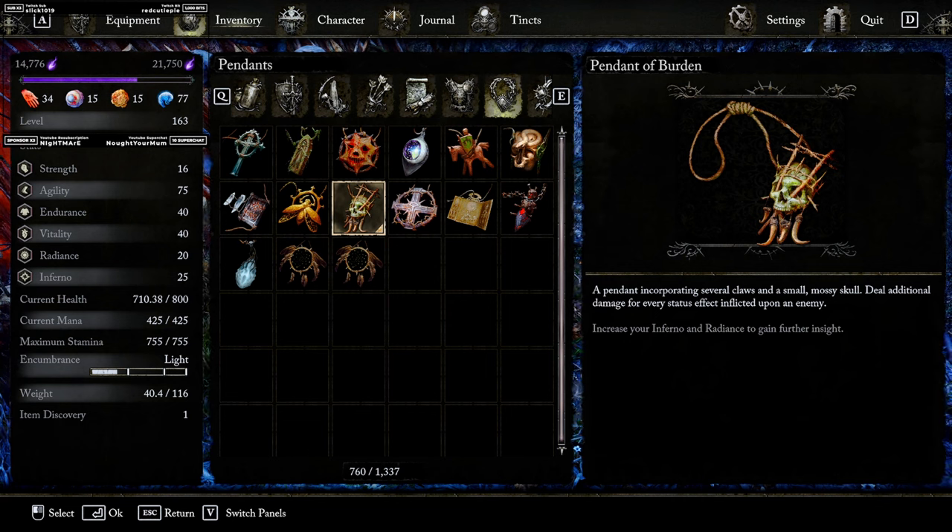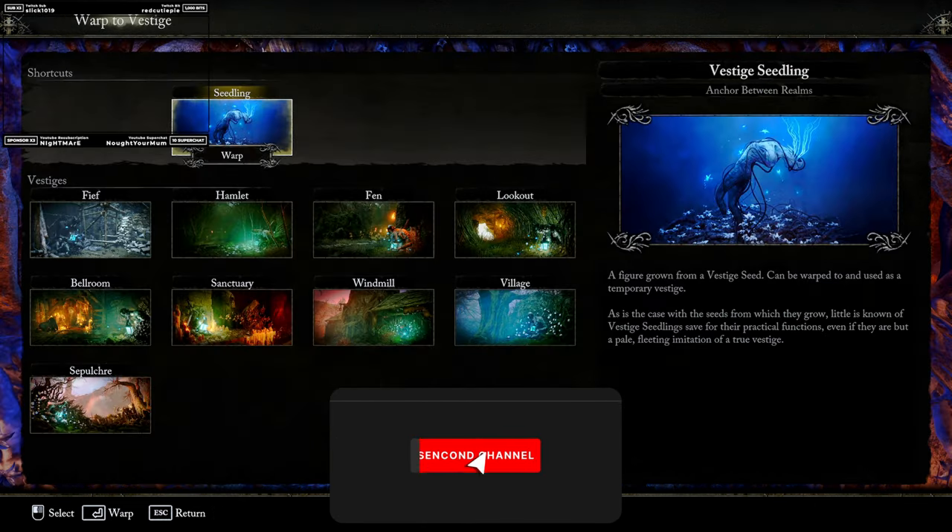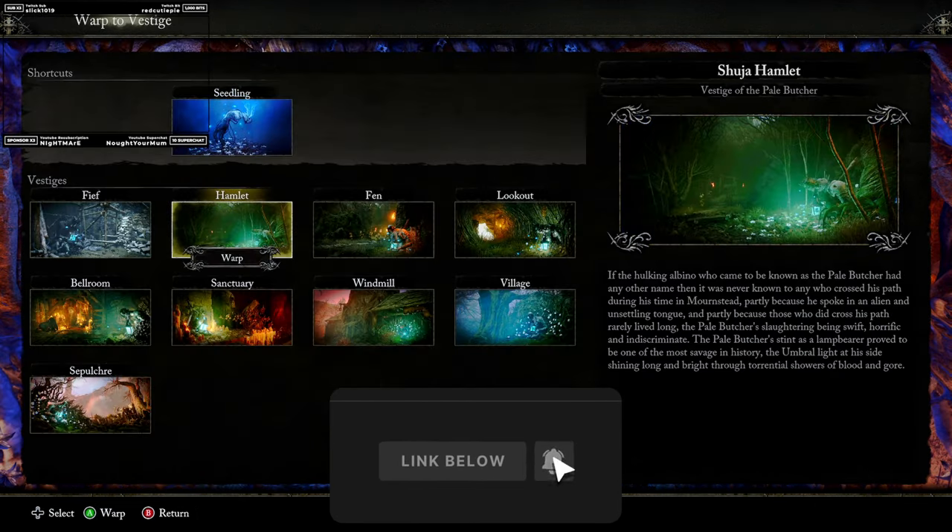Want to get your hands on one of the best pendants in the game called the Pendant of Burden, which is going to deal additional damage for every status effect inflicted upon an enemy? Well, today I'm going to show you guys exactly where to get it.